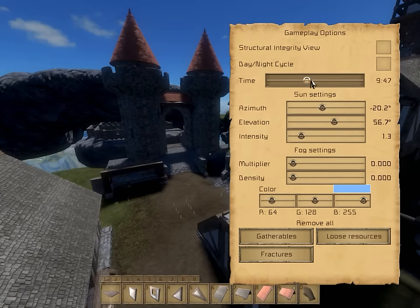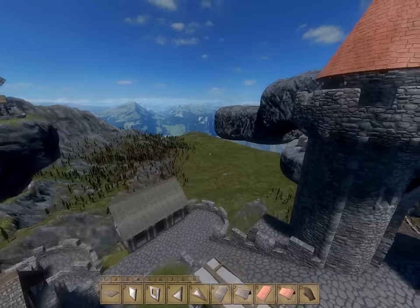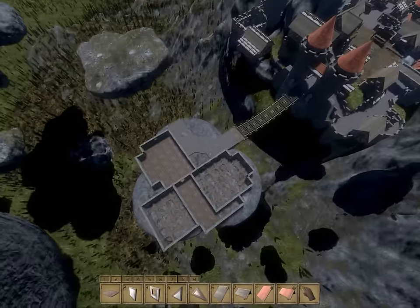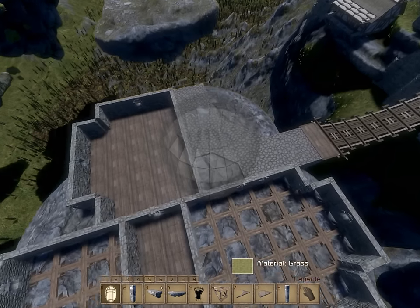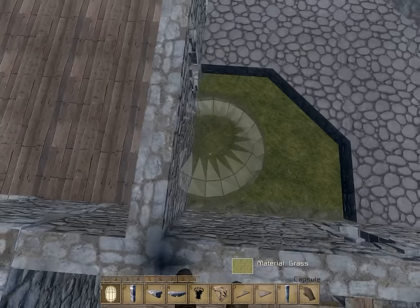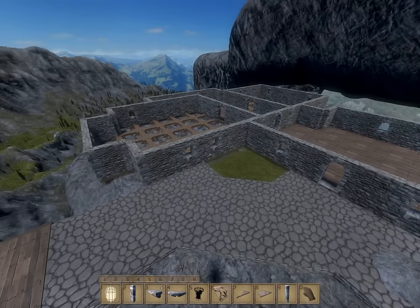I'm going to try and change the lighting here just so we can see a little bit better. The road does curve, and I'm going to need a small grassy area here because if I could plant flowers I would - this would be like a flower bed or something like that.